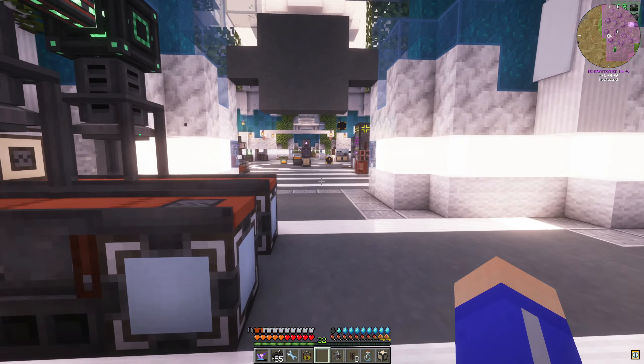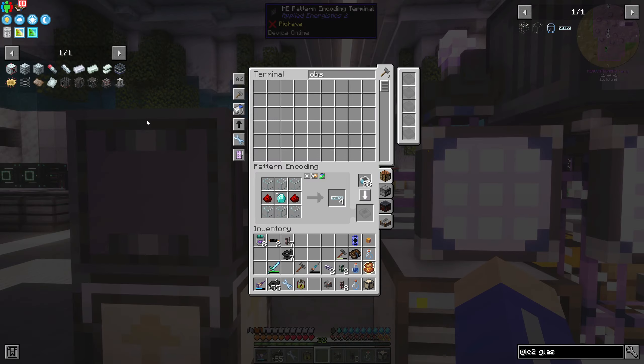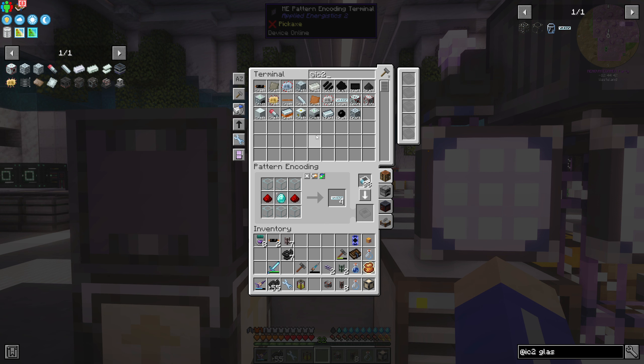Basically with the redstone inverter, if you pop it in here, it allows this thing to always have a redstone signal because the induction furnace also works off of heat. So as long as it's 100% heated and you have electric power, the machines run faster. We can actually upgrade all of these things if we wanted to, but I'll do that in between episodes.